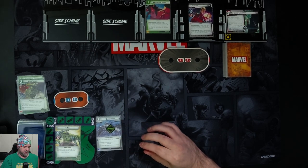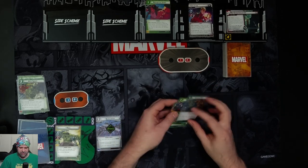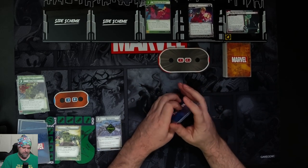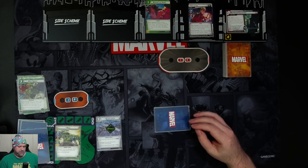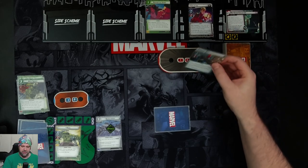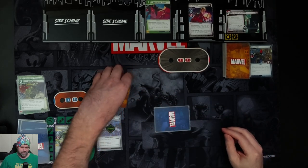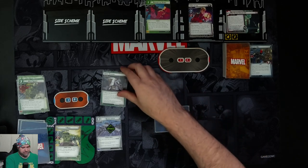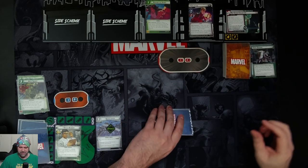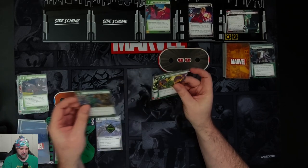We're ready up and draw four cards. We have Strength, Unstoppable Force, a Sidestep, and a Crushing Blow. We get one threat on the main scheme. The Collector is going to attack us — we'll just take it, so he's coming for two plus nothing. We get our encounter card and it's our obligation, so we flip to Bruce Banner and discard two cards from our hand. We'll get rid of Sidestep and the Crushing Blow.